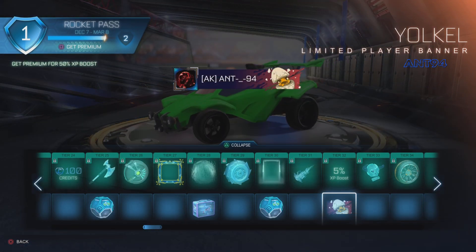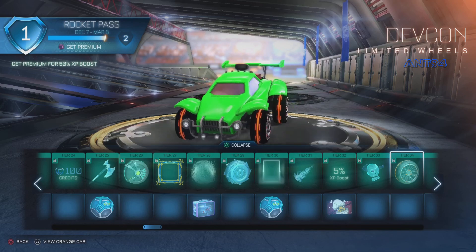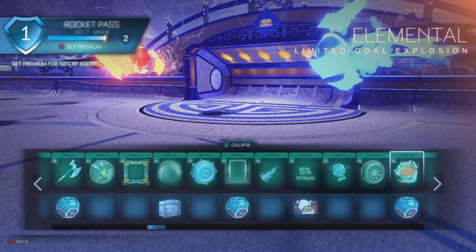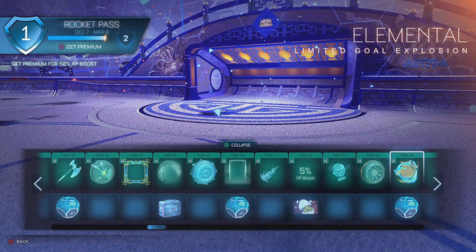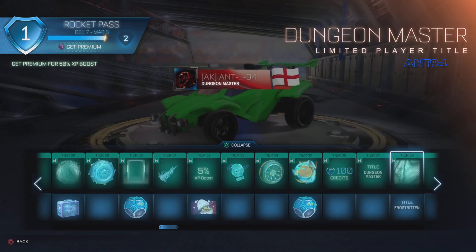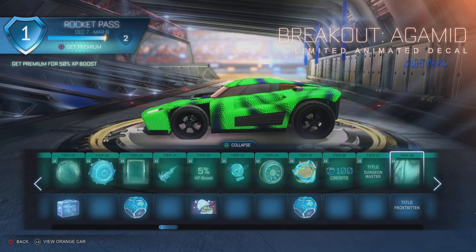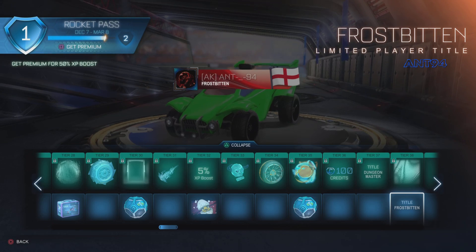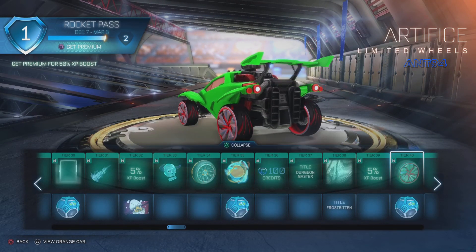We've got the Frosty Skull - that's pretty sick, I like it more than the fire one. Then there's the Yokel wheels which look like an egg yolk thing - cool but I wouldn't say they're great, just mediocre. There's a cool explosion where the elements split apart and go back together. Then we've got Dungeon Master and a Breakout decal. We've got Frostbitten and some other wheels.